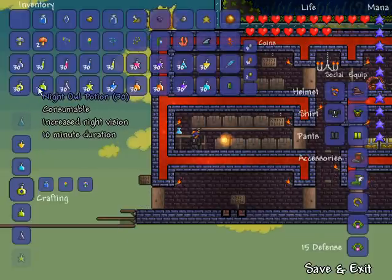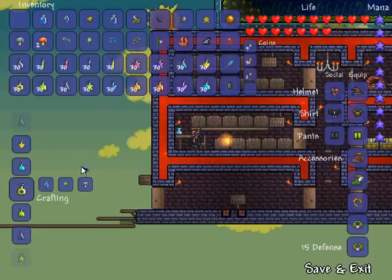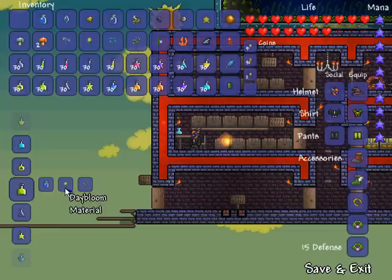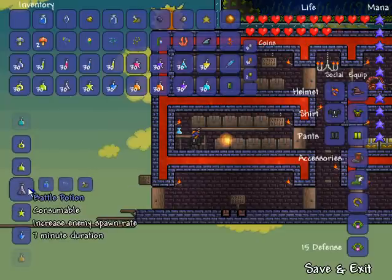Next up is night owl potion. It increases your night vision, has a 10-minute duration, and is created using one bottled water, one daybloom, and one blink root. Remember: daybloom grows on grass on the surface, blink root grows in caves.